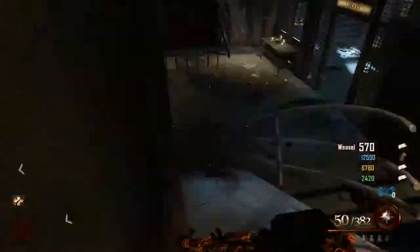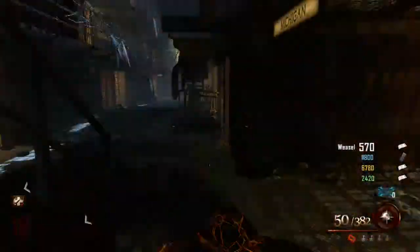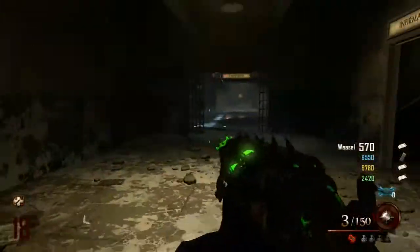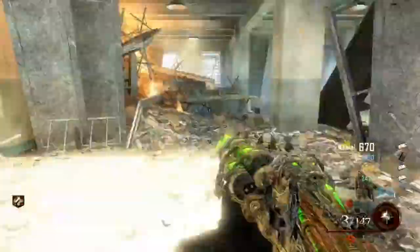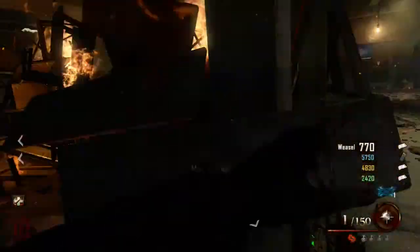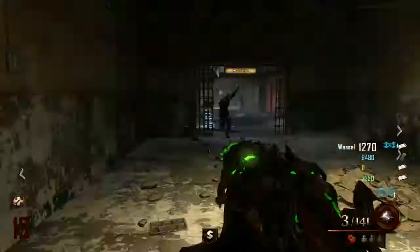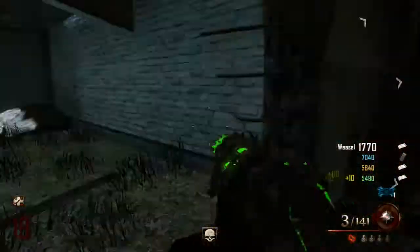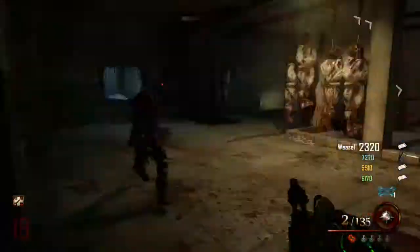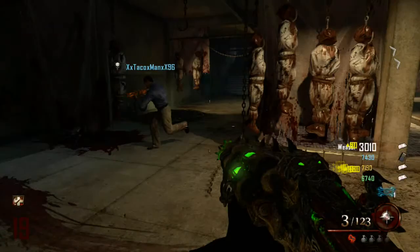The perks I recommend are Juggernog and Speed Cola mainly, and Double Tap — definitely get that. Electric Cherry helps too. I thought we had to kill them in that area, but no — you actually have to go kill them in the shower with the acid gat. All you have to do is go kill zombies in the shower until you hear a demonic laugh — kills with the acid gat only, nothing else. If you pack-a-punch it, it still works.